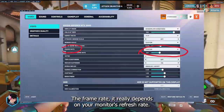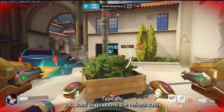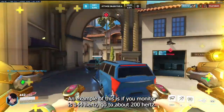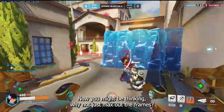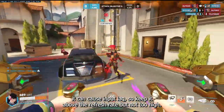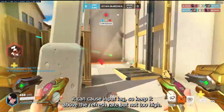For your frame rate, it really depends on your monitor's refresh rate. Typically you want to go above the refresh rate — for example, if your monitor is 144Hz, go to about 200. You might be thinking, why not just max out the frames? If your frame rate is too high, it can cause input lag, so keep it above the refresh rate but not too high.